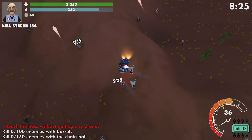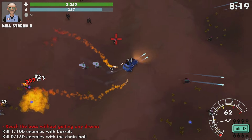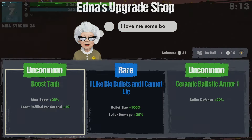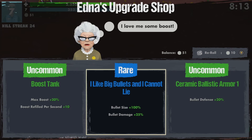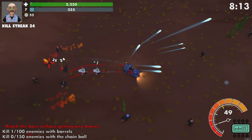We've got healer drones — we're going to take those right out of the gate. Now we should have enough sustain. We've got the vampire chance happening and we've got healer drones. We'll level those healer drones up again when we get a chance. Bullet size, bullet damage — yeah. We'll likely get a gun upgrade soon as well. These are some really cool guns that we can get. We've also got guns on the front of this car.